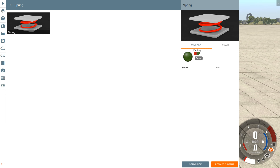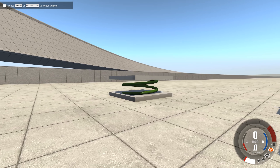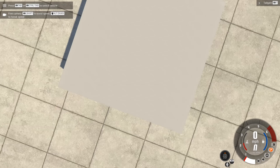This is YBR with BeamNG Drive and today we are going to be taking a look at a mod called Spring. We have two color options here - a red and a green. That to me makes this feel like a Christmas mod. Even the shade of the colors makes me think of Christmas. So anyways, this is the Spring.